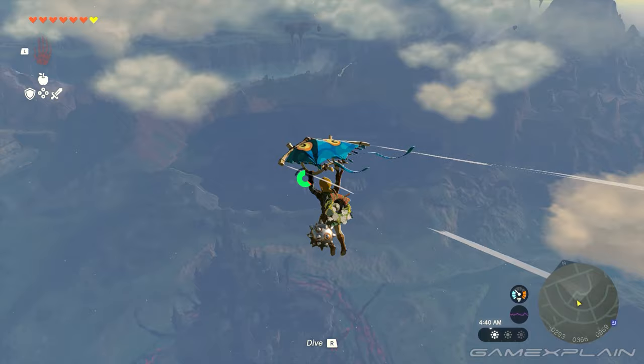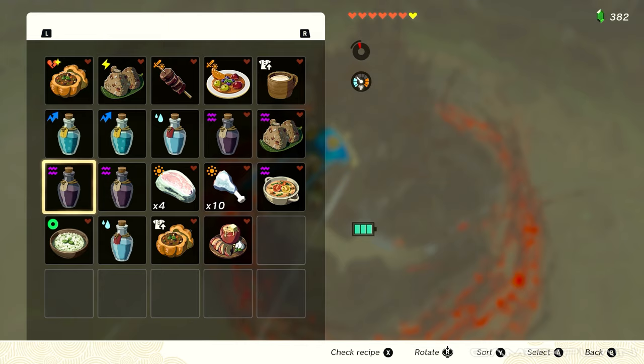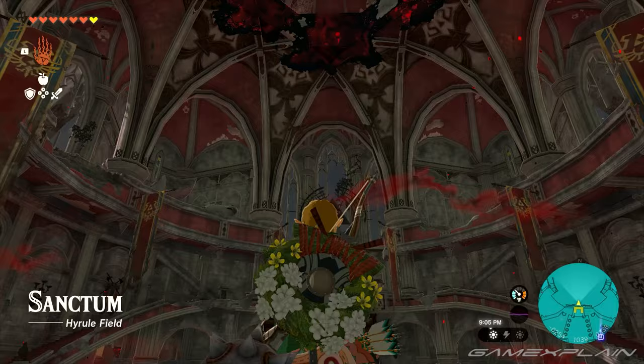If you launch up into the sky from the tower at Lookout Landing, just make your way over to Hyrule Castle. You may need some extra stamina to get you there, or at least an item to restore it. Try to aim for this main path up to the Sanctum, and you'll avoid encountering any enemies. Head straight into the Sanctum and up to the Throne.